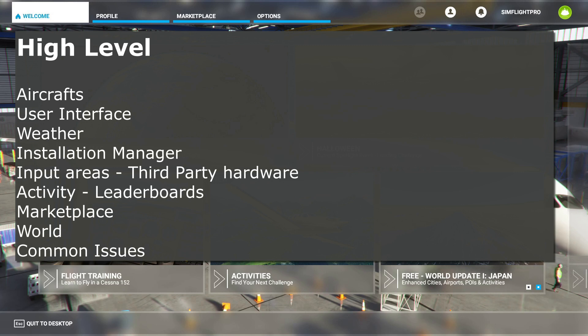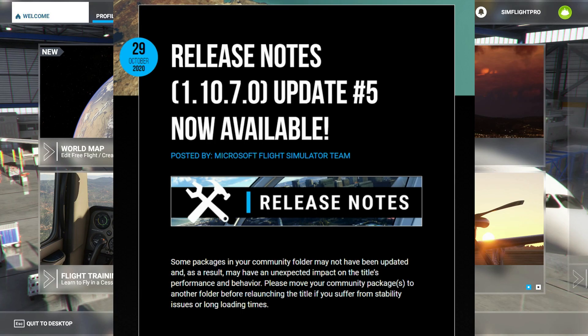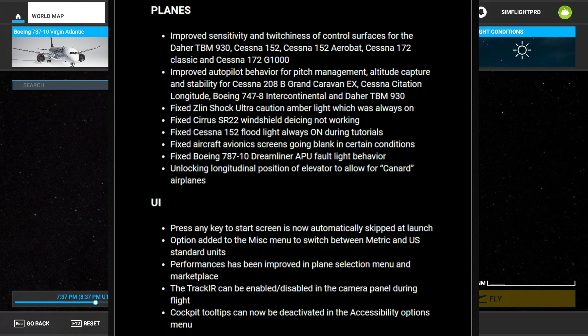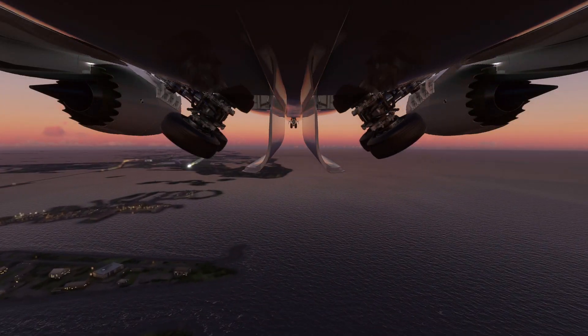Under Update 5, expect many improvements to plane autopilot issues, specifically focused on the Cessna 208 B Grand Caravan, the Cessna Citation Longitude, the Boeing 747-8 Intercontinental, and the TBM 930. There are also fixes for aircraft avionics screens going blank, the Cessna 152 floodlights that used to turn on during tutorials, the Cirrus SR-22 windshield de-icing that would not work, and control surfaces revised for the TBM 930, Cessna 152, and Cessna 172.